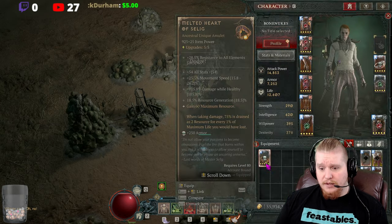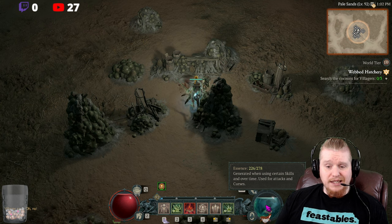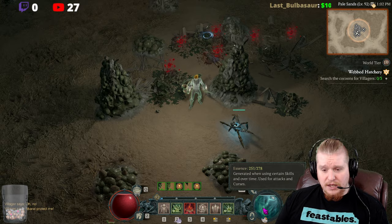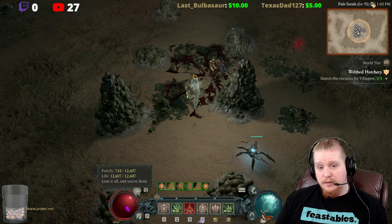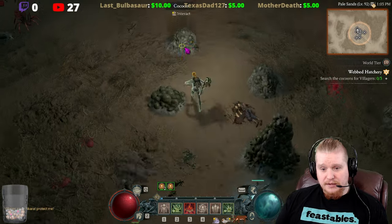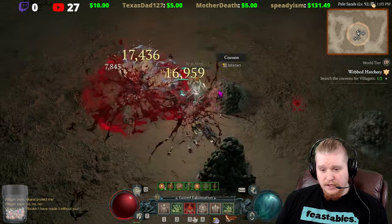On this particular character I'm running 218 maximum resource, and I get a bit higher using the ultimate Art of Selig, which brings me up to 278. I also have passive regeneration, which means I barely lose any HP at all. I can still eventually die because I take 25 percent of incoming damage, but it was a sorely needed nerf.